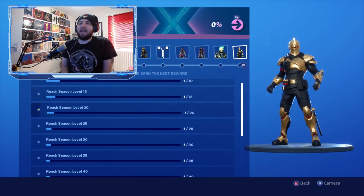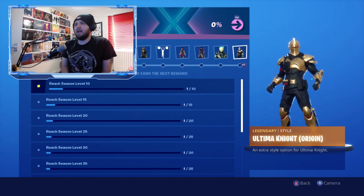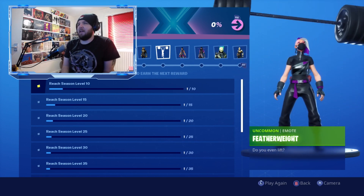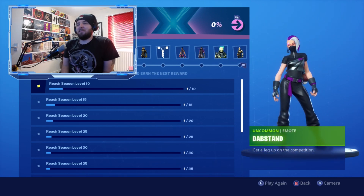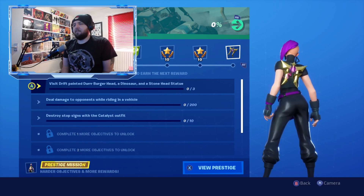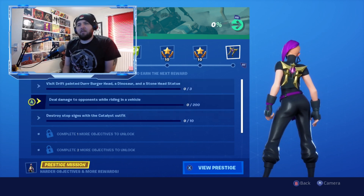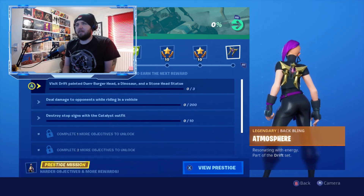Looking at the season level rewards, we can see emotes unlocked at various levels — including the Featherweight emote around level 40 and the Dab Stand emote where you dab with your feet. We also get the Battle Pass Road Trip missions — three available right now: visit Dread Drift, Painted Durburg, a head of a dinosaur, and a stone head statue.